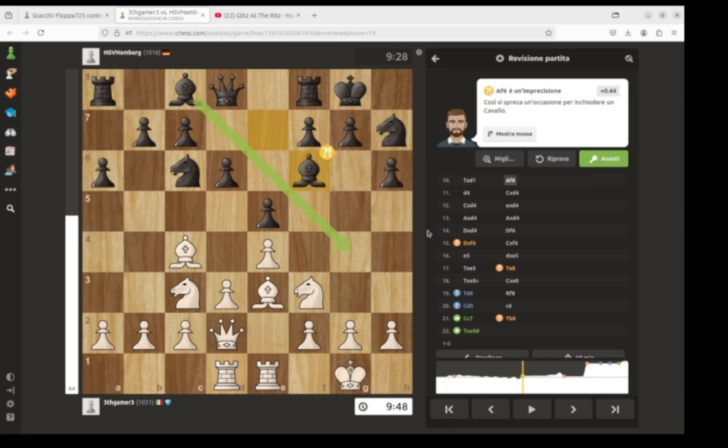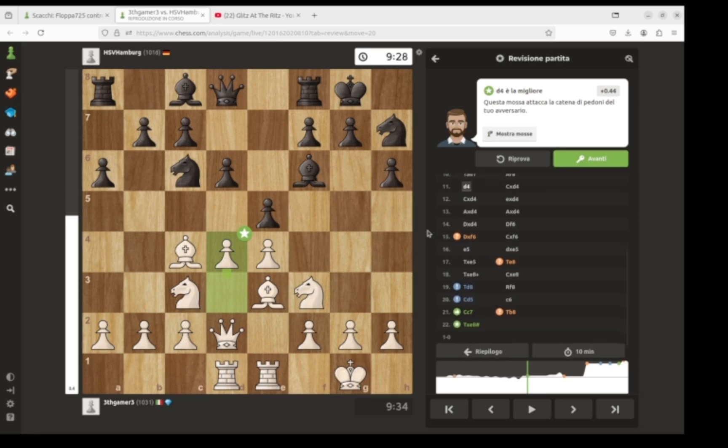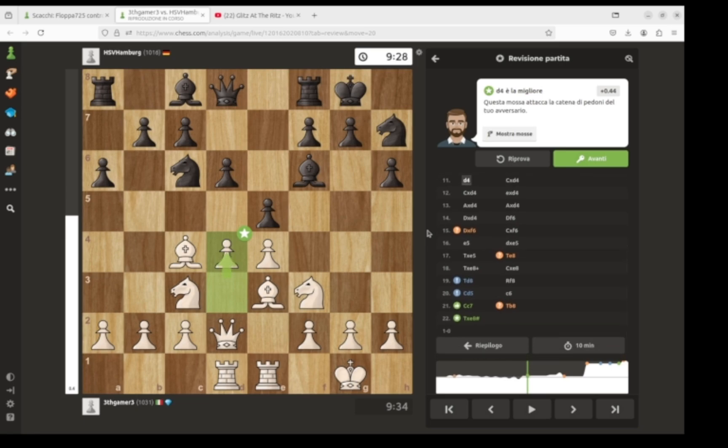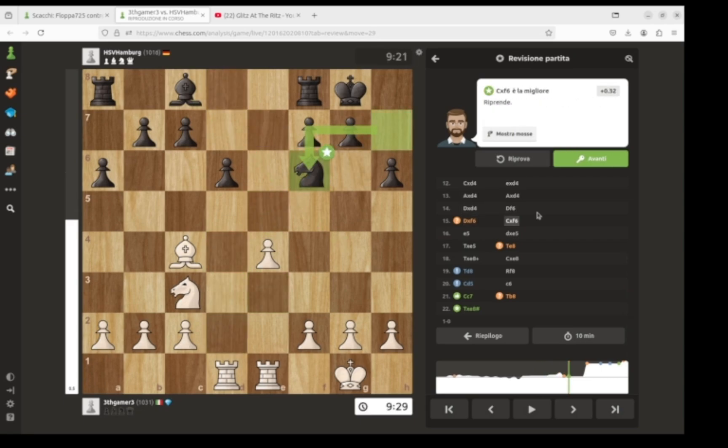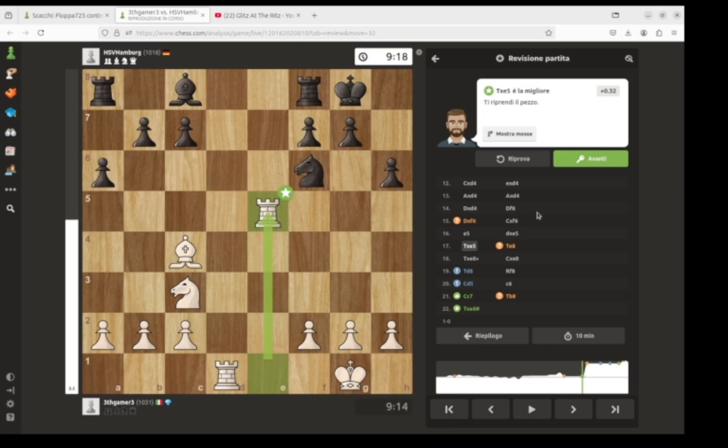He goes Bf6. Now I play — the computer has been screaming for this move for a long time — I finally go d4. Takes, takes, takes, takes, takes, Qf6, takes, takes, and now I go e5, takes, takes, and now it's just a dead draw.